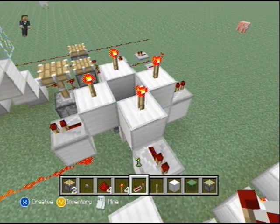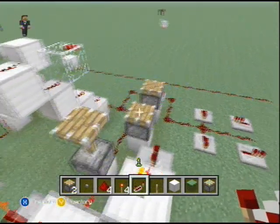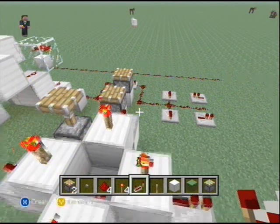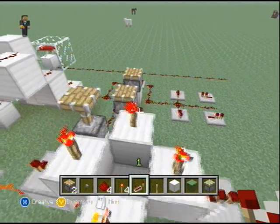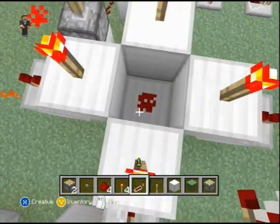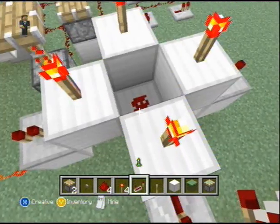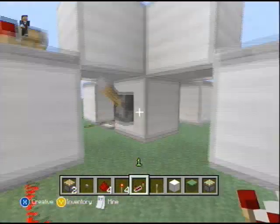Remember how I said that a block would only receive the signal if dust was facing directly into it? Well, there is one exclusion to that rule, and that is a dot of dust, which will connect to everything around it.